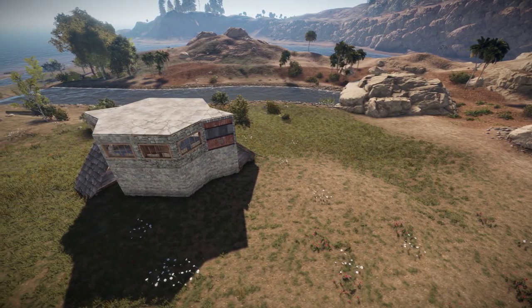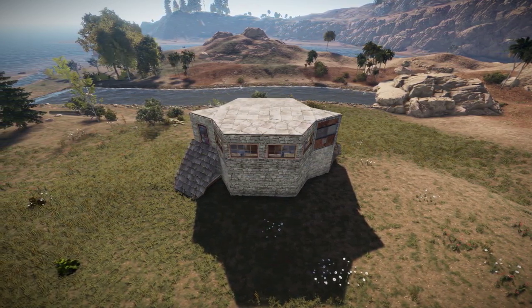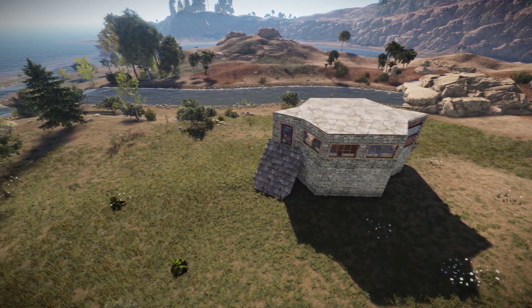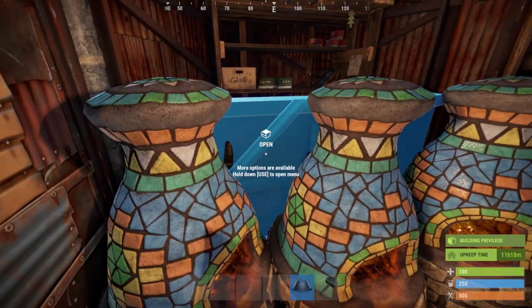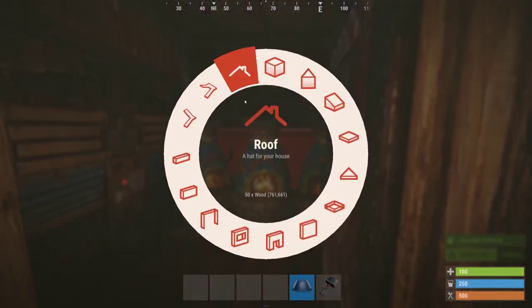Copy the shooting floor design one-to-one on the other half of the base. If you now place the roof seal, your loot rooms are protected against 33 satchels.